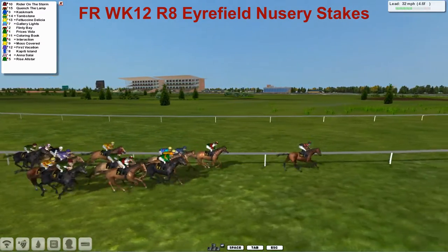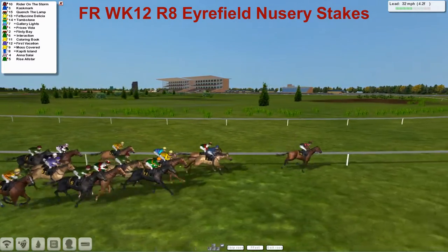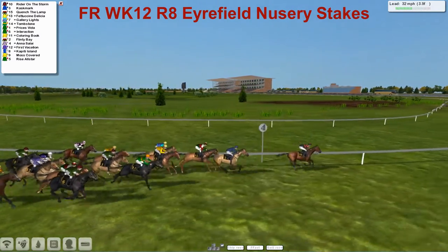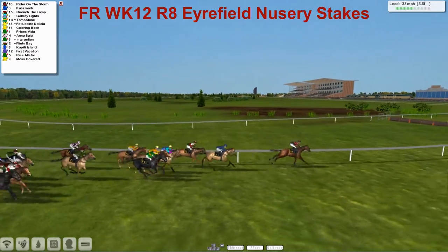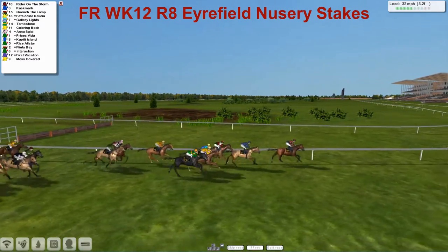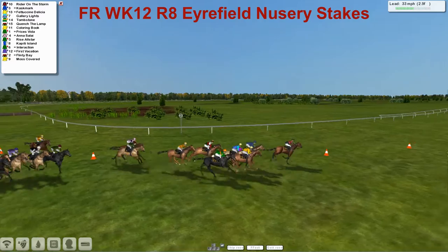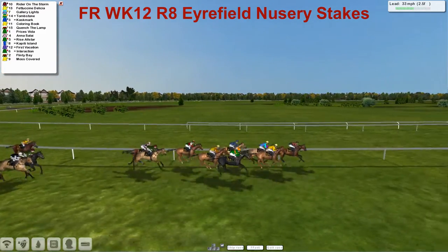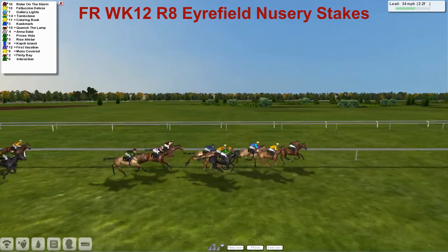Rider on the Storm gone about three lengths clear from Quench the Lamp. Cashmark now a new one just getting into a place, trying to cover the gap. Inside the three-and-a-half furlong point, Rider on the Storm still making all — hasn't been headed yet. Cashmark now making a move on the wide outside, as is Tombstone, and Fascini Delicia now really trying to make up good ground. Gallery Lights also starting to make good ground inside the two-and-a-half furlong point.